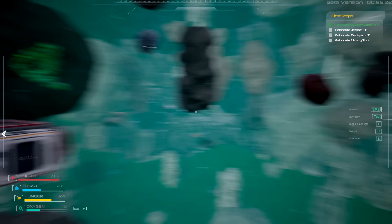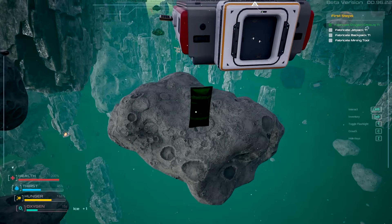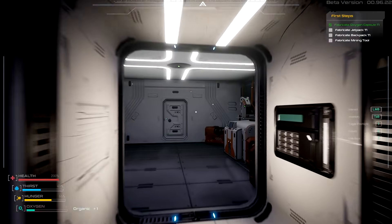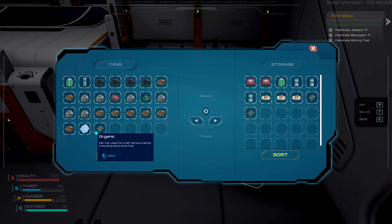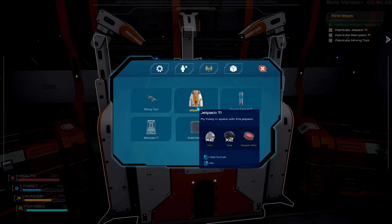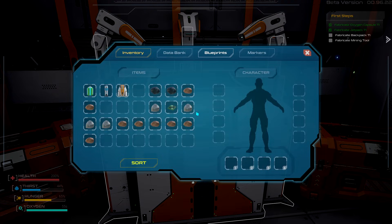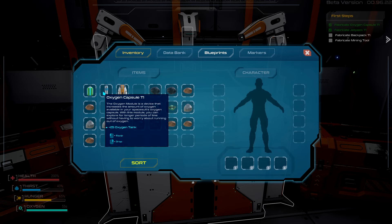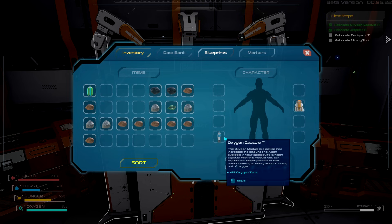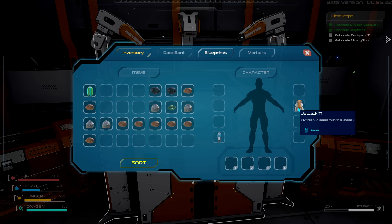There we go, nice. I love it when the game tells me what I need to worry about - 'you're going to die a horrible death.' We'll grab some ice anyway, we might need water. So let's go over here and make ourselves the jetpack too. I do have a storage unit here - that's the oxygen capsule we just picked up from the chest. You can shift-click that right in there and it'll go into the right spot. Now we have the jetpack to fly freely in space.